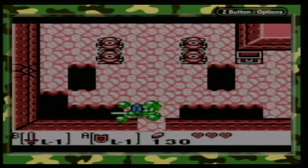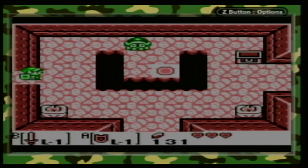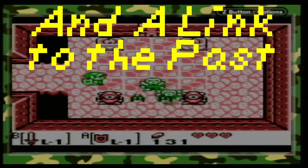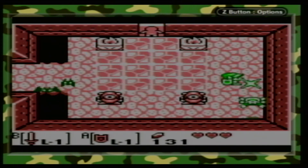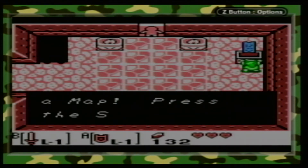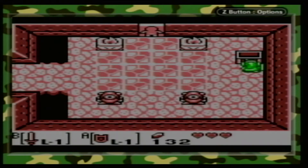They're very similar things. I think this is the only game - maybe the Oracle games too - where they appear at the same time. A spark is actually an enemy, technically, from Donkey Kong Jr. and Super Mario Brothers 2, even though most people do not credit it as a Mario enemy appearing in this game.